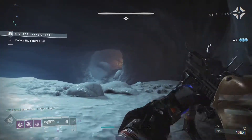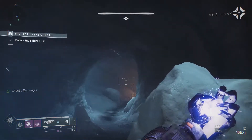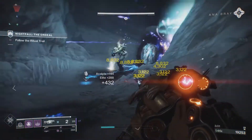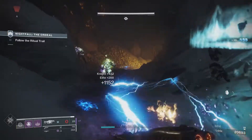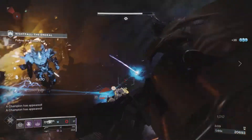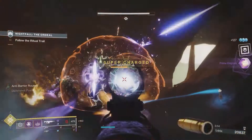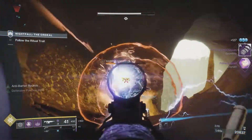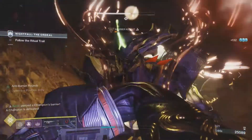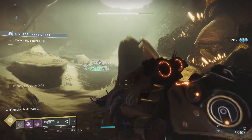Getting ready for Beyond Light, a lot of the bounties won't necessarily give us the boost we want — they might affect the leveling of different vendors. However, raw materials such as Ascendant Shards are going to be invaluable, especially when Beyond Light comes out. You're going to need to upgrade your Exotics right off the bat, so I highly suggest you stock up on them. Even if you're not the biggest fan of PvE or you're sick of the Strikes, it's a great opportunity to get some loot fast.